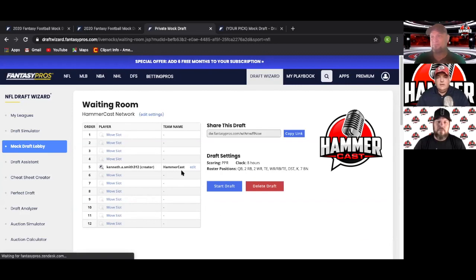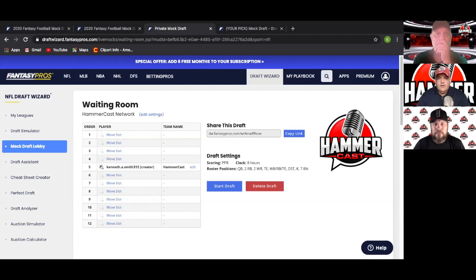Our strategy is going to go pretty hard in the direction of running back, running back, running back — and we'll talk about why. Especially for 2020, it just sets up perfectly for the way we like to draft. Obviously we could be wrong, half the people are wrong about some things, but let's just get it started and see what happens.